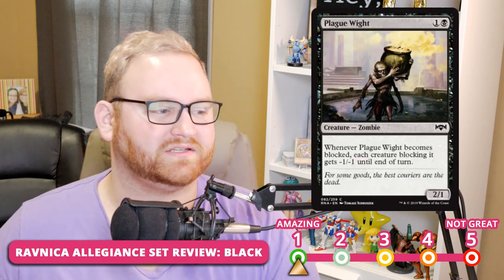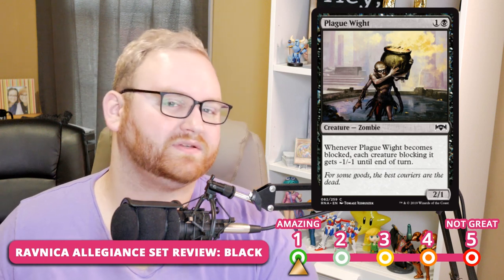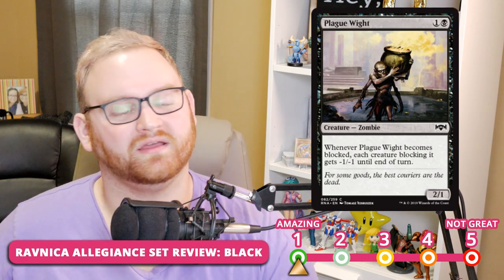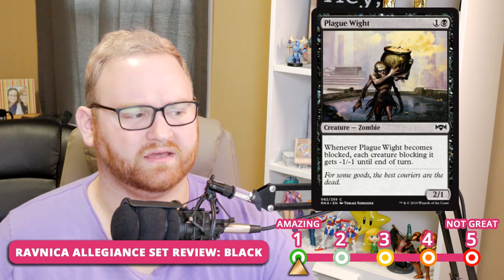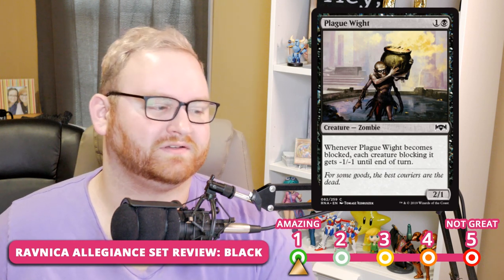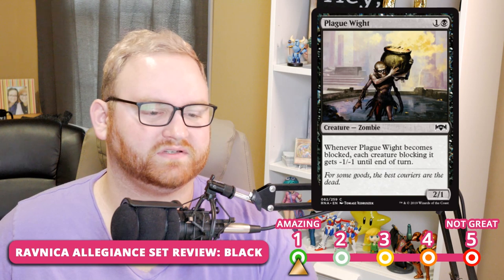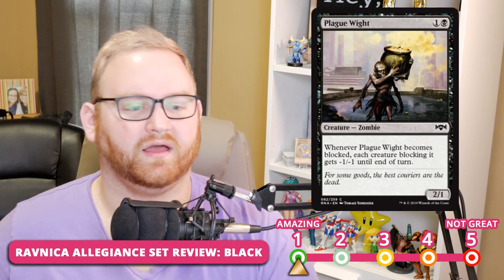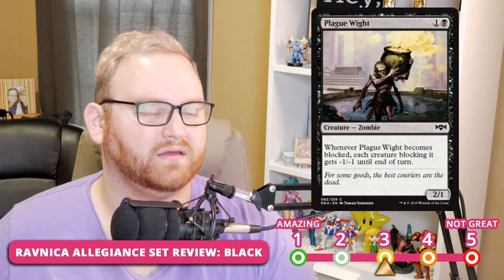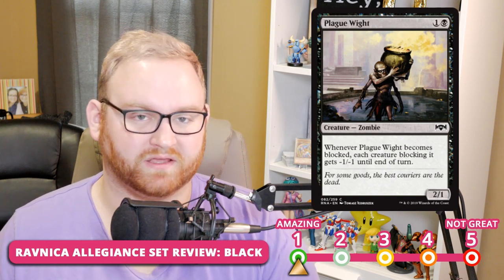Next up, we have Plague Wight — a 2-mana 2/1 zombie. Whenever Plague Wight becomes blocked, each creature blocking it gets -1/-1 until end of turn. So it's not dealing damage directly, but it weakens blockers enough to trade with them, and if it gets blocked by a bunch of 1/1s it just destroys them with the -1/-1 ability. For me, this is a 1 in Draft and Sealed — probably one of the best commons for black. For Standard, it's probably a 3 or 4. For Draft and Sealed, this is a perfect 2-drop for black.